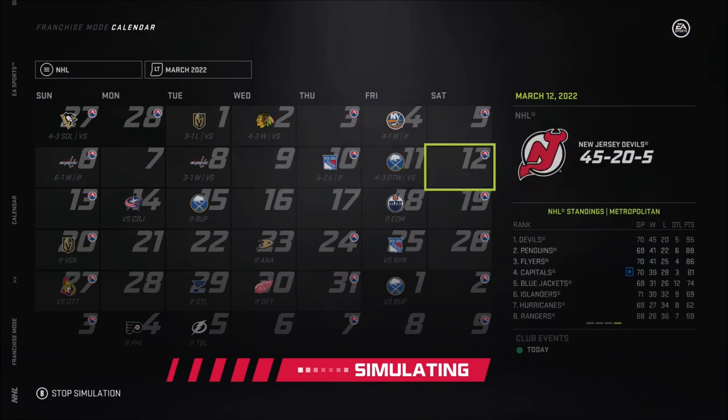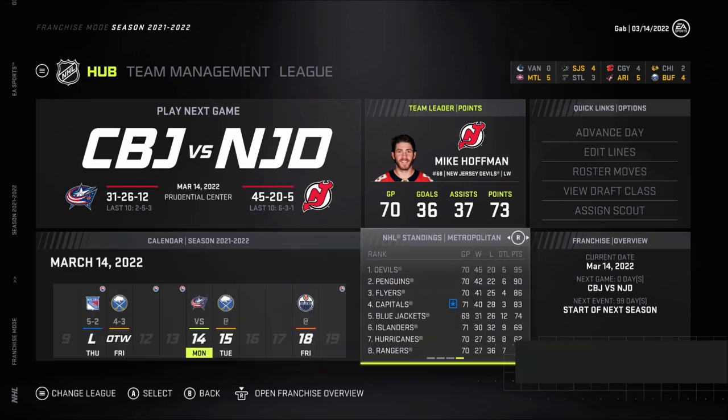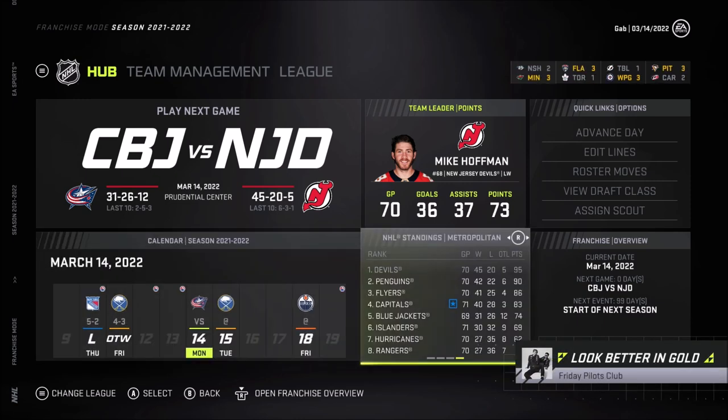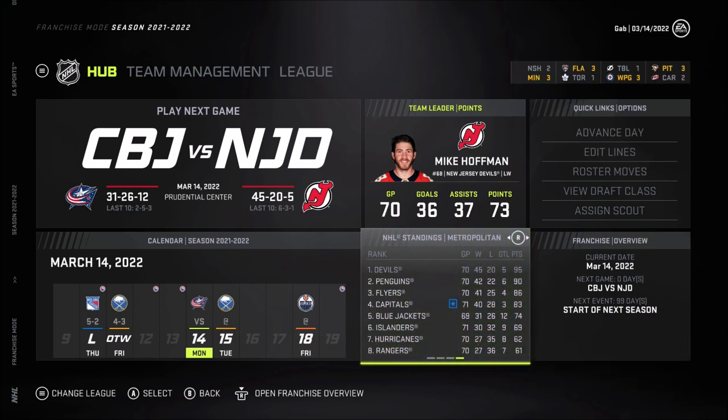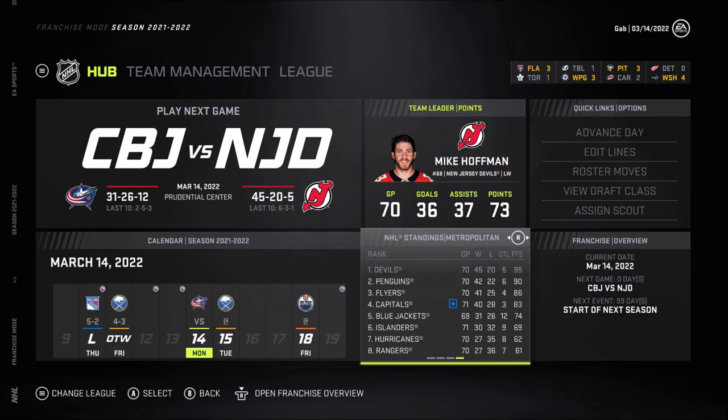There's a loss but then another win. 45 wins, 20 losses, and 5 overtime losses — we're doing fantastic, having an incredible season even though Ishar keeps getting injured every five minutes. We could probably get to 50 wins if we're lucky. 95 points — we're actually in contention for the President's Trophy. We could go after it, but we gotta beat the Bruins for that, and they're playing really good. Not too shabby going from one of the worst teams to the President's Trophy in within one year.